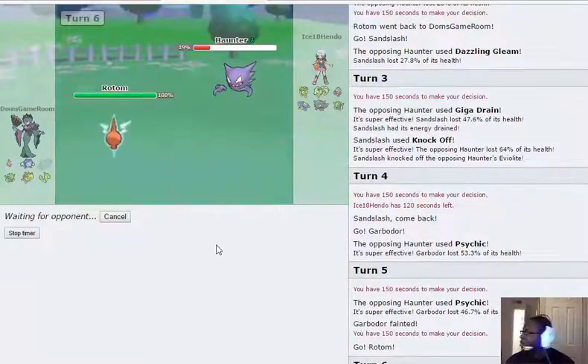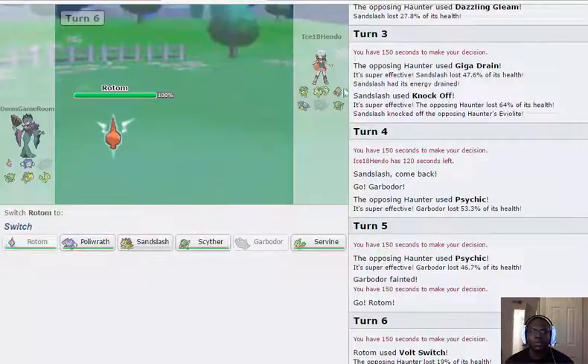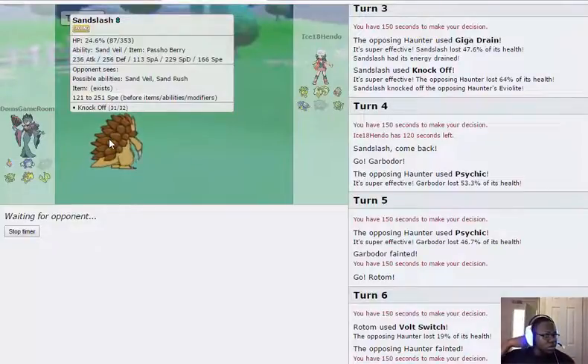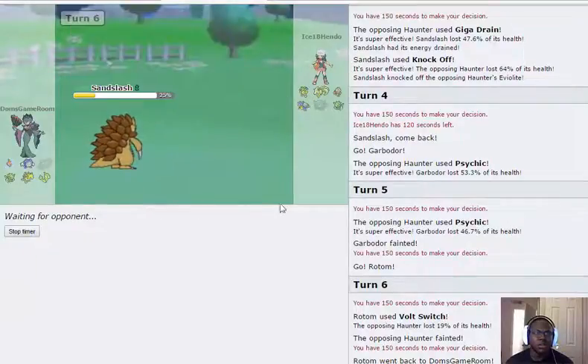I'll go back into Sandslash to get momentum, because Sandslash at low health against anything wasn't going to get hits off. After Sandslash goes down I'll have momentum and can choose what to go into based on what he sends to kill it. I'm guessing it'll be Ninetales or possibly Exeggutor, but that just lets me get a U-turn off and keep momentum.